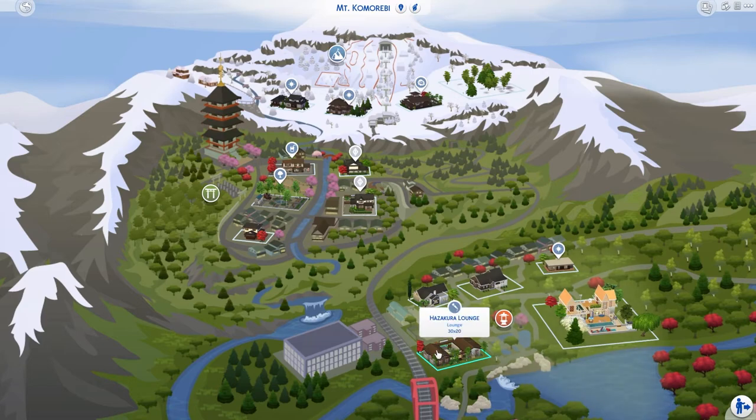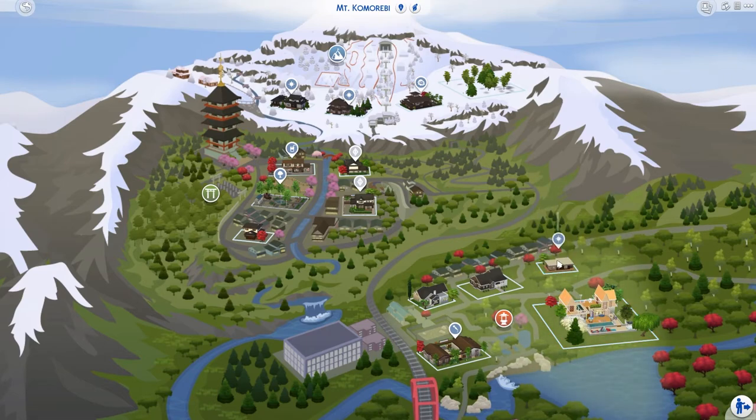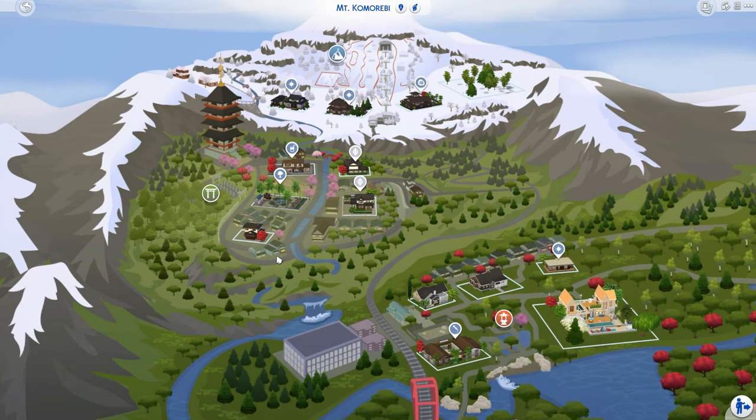In Mount Komorebi, there's a lounge I've renovated a little bit. There's family home Keo, a renovated Wakaba Mori lot which is now a rental. Then two residential lots in their own style rather than following the map's style. There's a small starter home and a park — I didn't change the park much; it might actually be a copy from another map, but who doesn't do that?